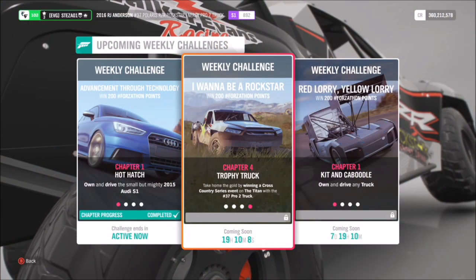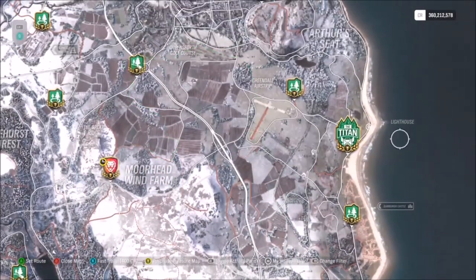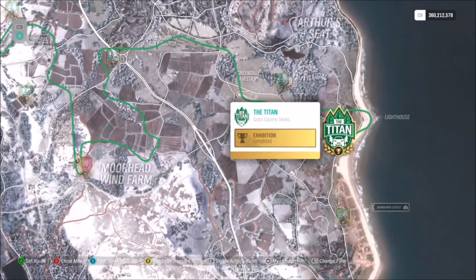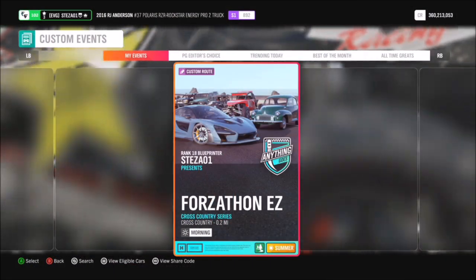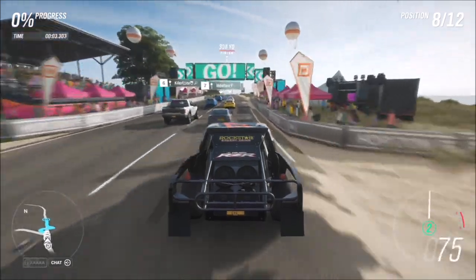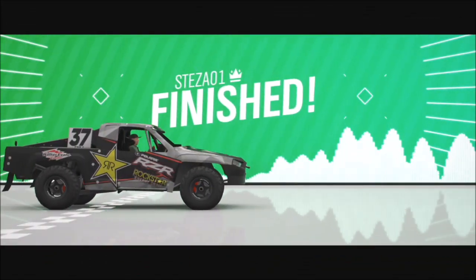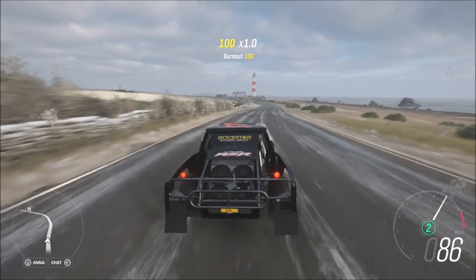Moving on to the final challenge, which wants you to win a cross-country series event at the Titan. For those who haven't unlocked it, the Titan is on the east side of the map near the lighthouse. To unlock it you need to be around level 15 or 20 of the cross-country levels, which you reach by doing more cross-country races — similar to the Goliath and the Gauntlet for dirt racing. When you come to this race, I have created a specific blueprint — the share code is on screen — where the AI goes off to do their own race, leaving you with a straight shot to the finish.